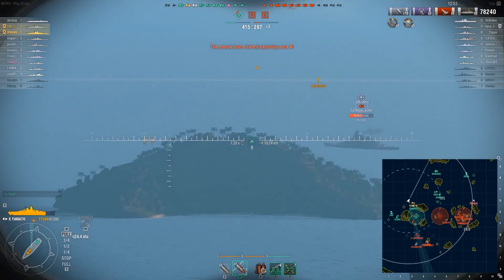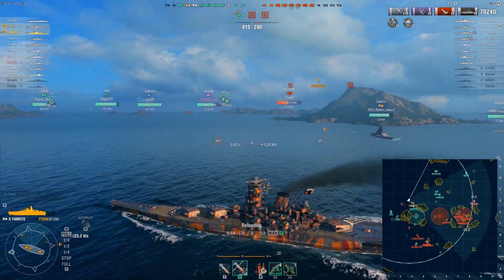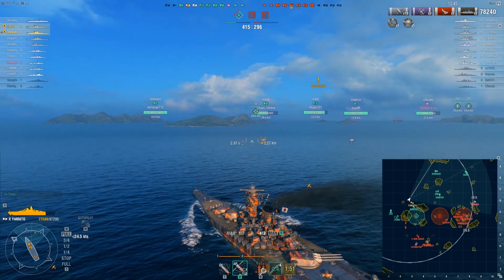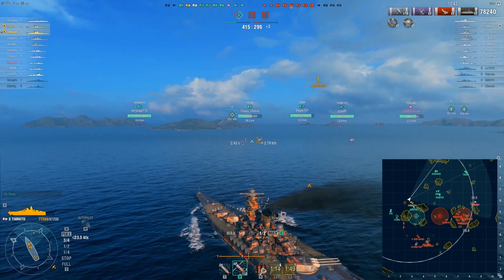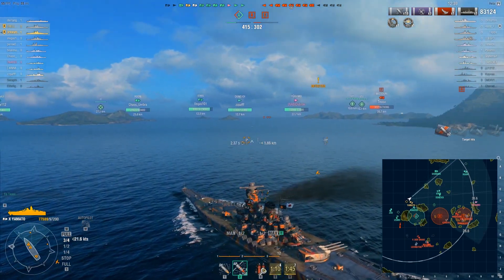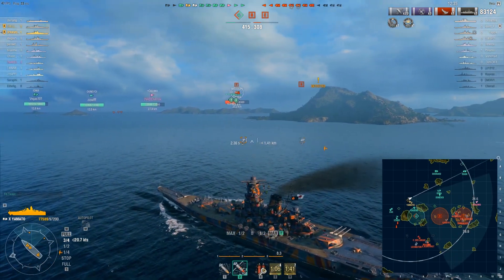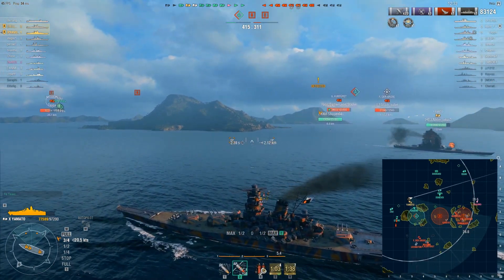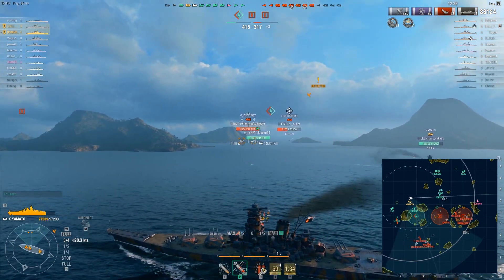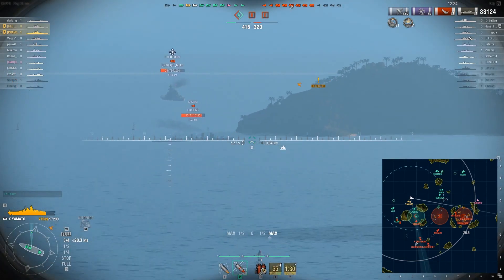The enemy team only has two DDs left. We don't know where the Kagero is. I'm fairly safe from the Shimakaze because her last known location was at sea. But the Kagero might be lurking anywhere around here - like around any corner, because she was much closer at the time. That could essentially lead to her trying to hunt us.